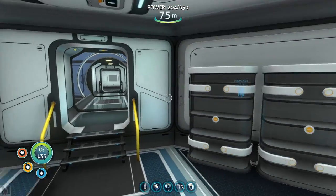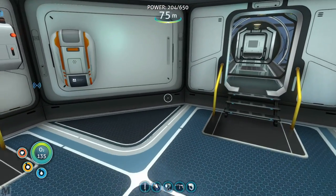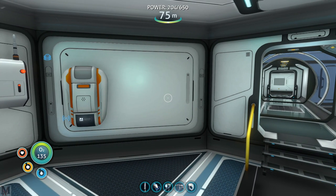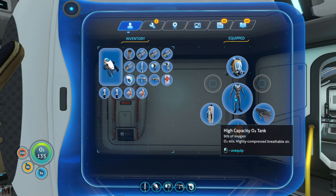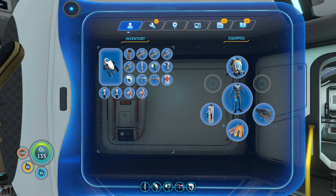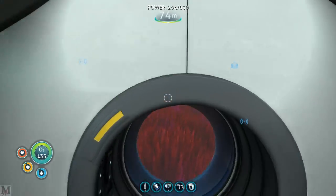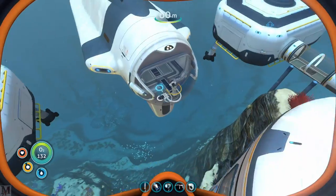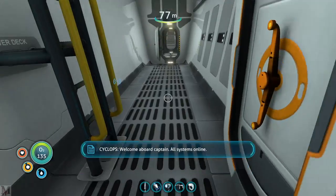What we need to do is get all the upgrades for the Prawn Suit and all that other stuff. I put in more storage and moved it over to the side. We need the power cell charger, the battery cell charger, and the upgrade station so we can start upgrading our body to stay underwater longer and get things like ultra high capacity fins. We also need the vehicle bay that goes inside the Moonpool so we can change the coloring, naming, and get upgrades.